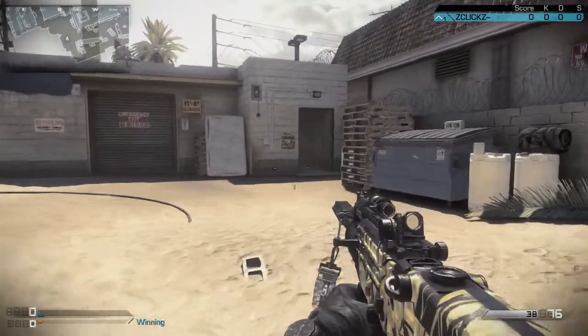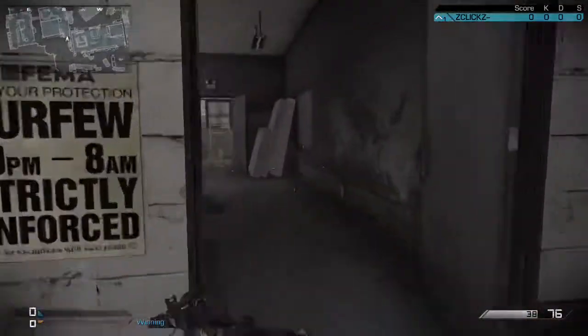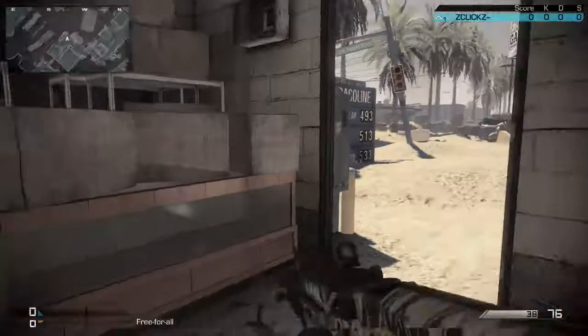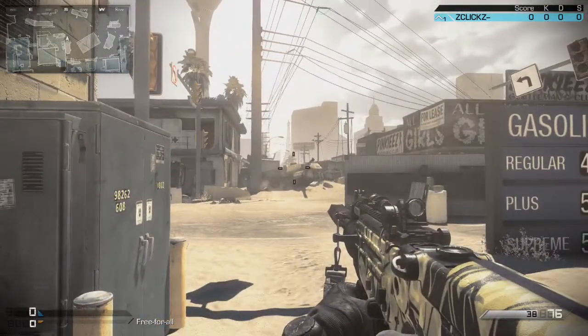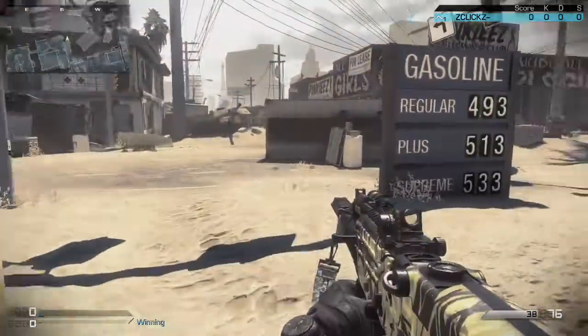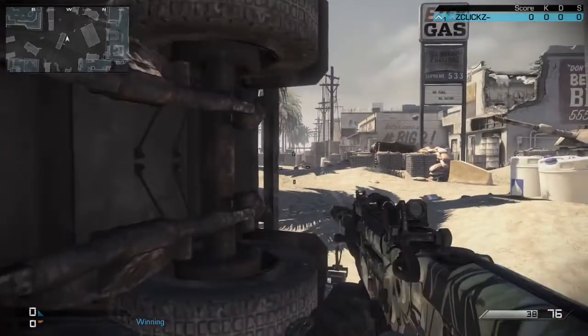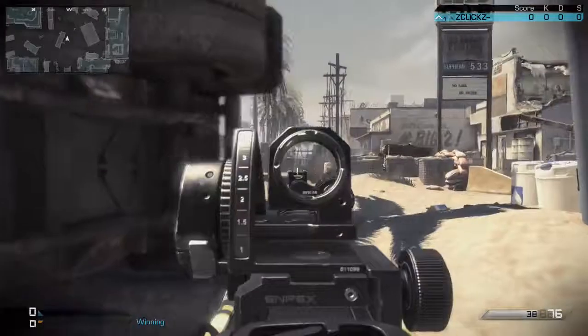On defense, what I do is push up through pawn with an AR. I'll throw a nade middle and it'll land right there by that bus, right where they cross. Then I'll push up, watch the cross, and push up right here — you can pick these kids from this position.